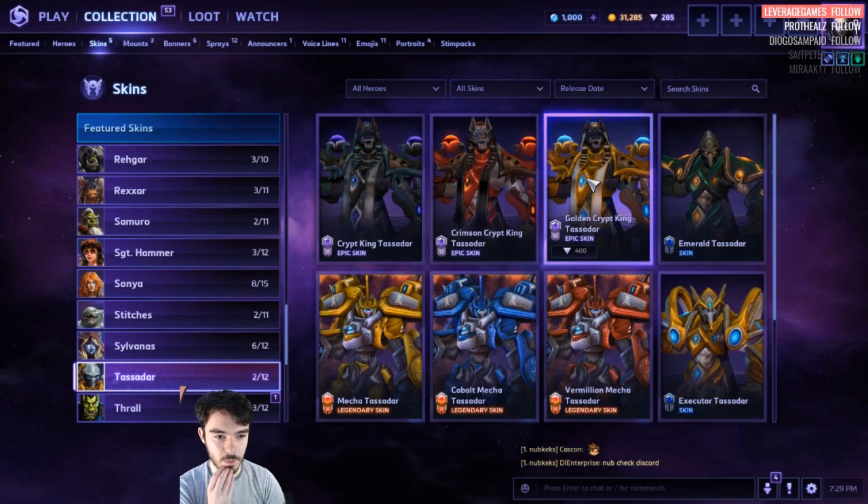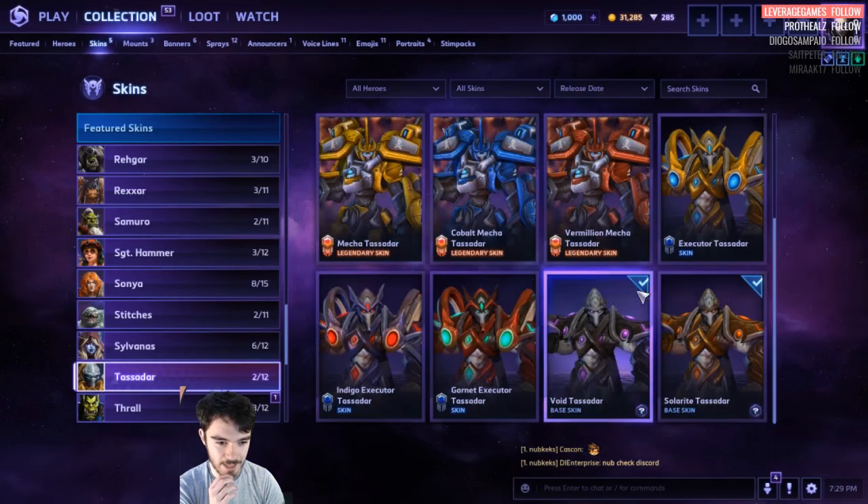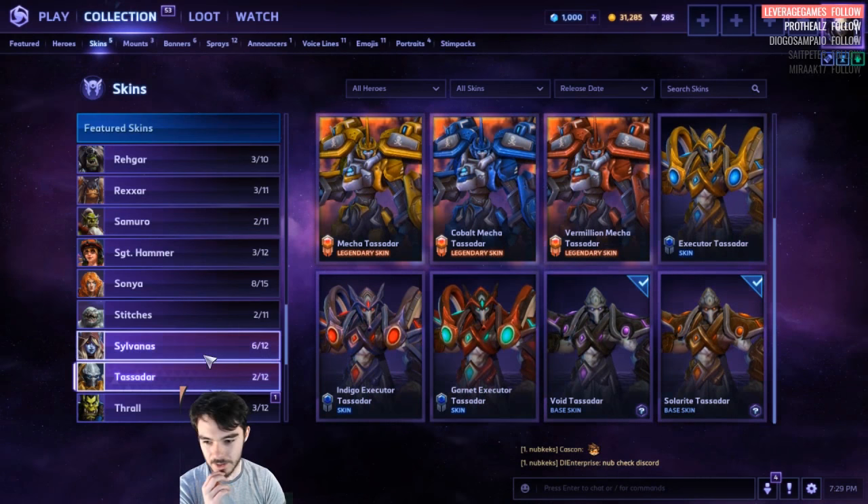Tassadar. Crypt King stuff — Emerald Tassadar, that's new. Pretty horrible. Mecha, Executive Tassadar, and then base skins.